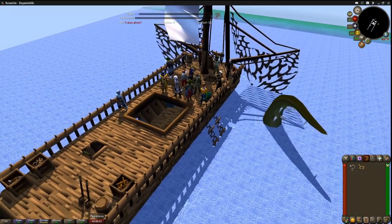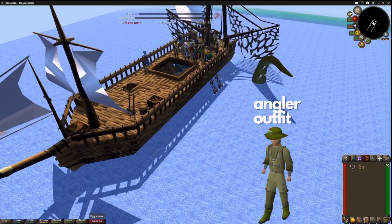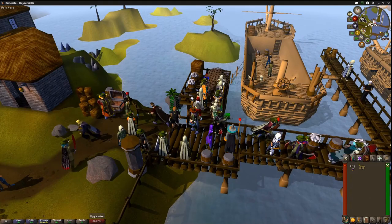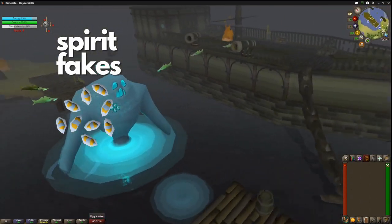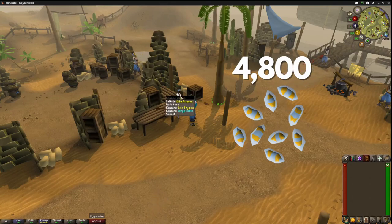To get the Spirit Angler Set, you first need to obtain the Regular Angler Outfit by grinding the Fishing Trawler minigame — it's a random drop from the reward crates. Next, grind the Tempoross minigame to acquire 4,800 Spirit Flakes from the reward pools. Once you have 4,800 Spirit Flakes, talk to Jita, who is located right next to the docks, and she will turn your Regular Angler Set into a Spirit Angler Set.